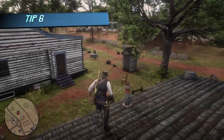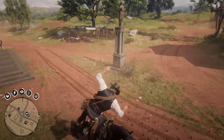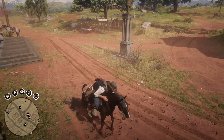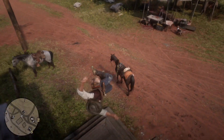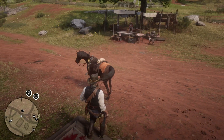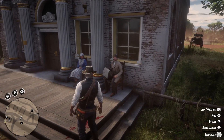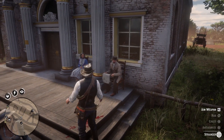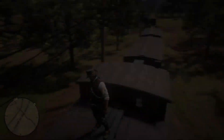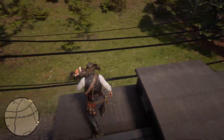Tip number six: Air mount. If you jump on your horse from above, you will air mount it automatically. It looks a bit clunky sometimes but it works, unless you slip and fall off the roof instead of jumping. It may not look that useful but it does come in handy.